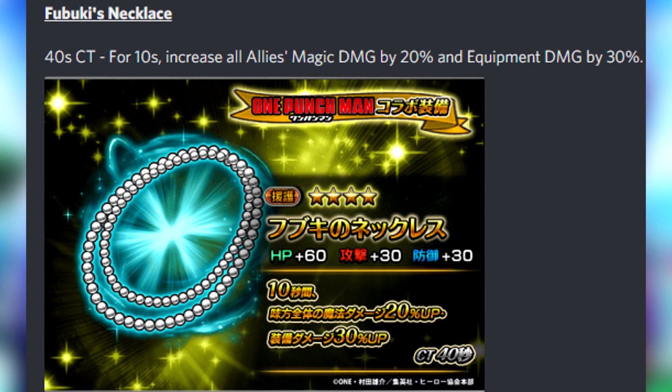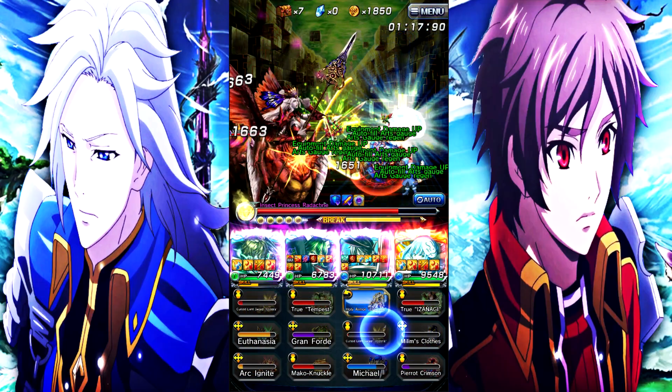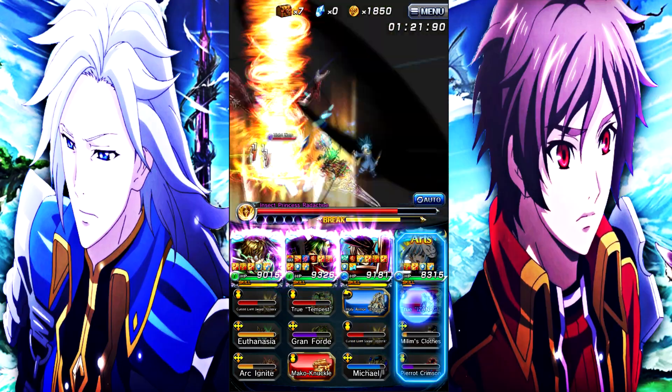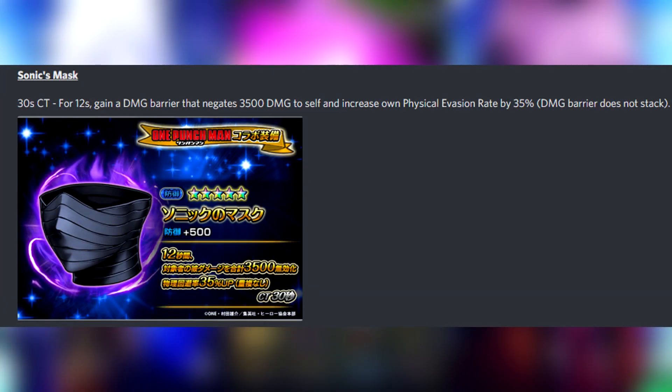Next is Fubuki's Necklace, a 4-star support slot with a 40-second cooldown. For 10 seconds it increases all allies' magic damage by 20% and equipment damage by 30%. After that, Sonic's Mask — another gacha equip coming with One Punch Man, already out on the Japanese side. Sonic's Mask has a 30-second cooldown: for 12 seconds, gain a damage barrier that negates 3500 damage to self and increase own physical evasion rate by 35%.